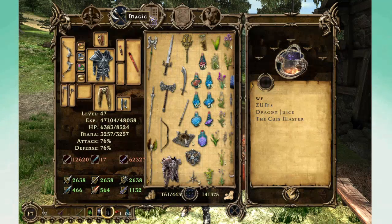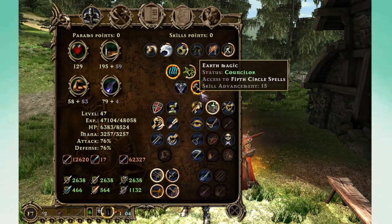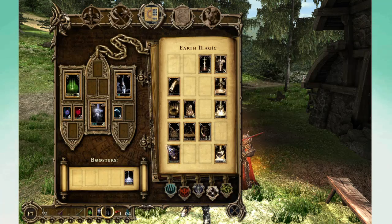So this is the part where — the only way to kill him is by having Earth magic maxed, and having this item right here.